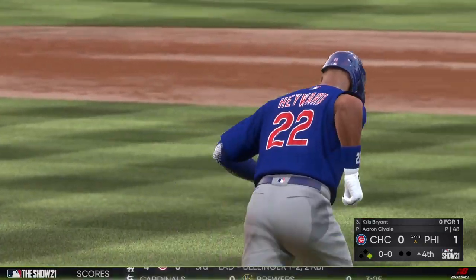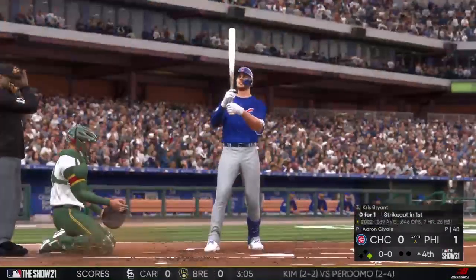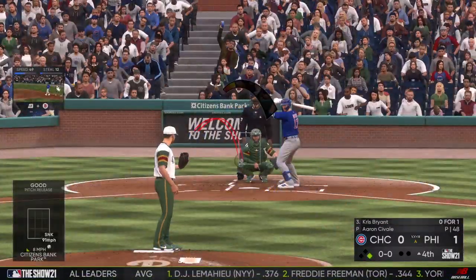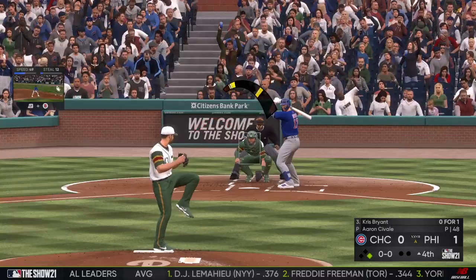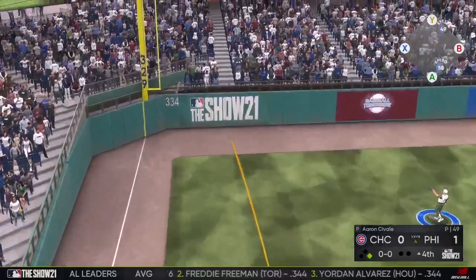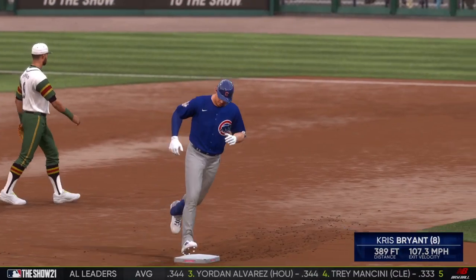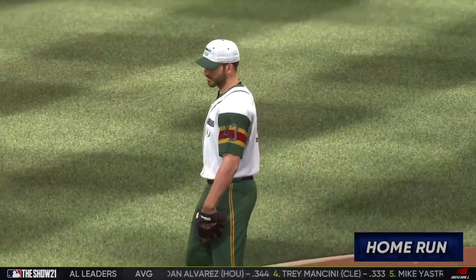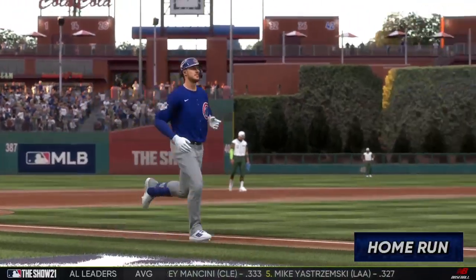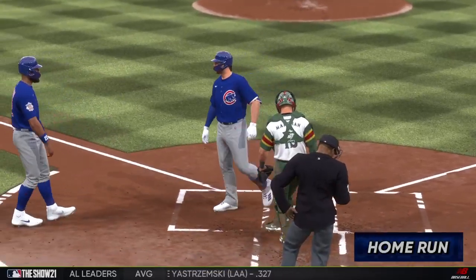They haven't been able to scratch a run across yet, so maybe this walk will jumpstart their offense. Digging in next is Chris Bryant, looking to put the ball in play — he went down on strikes in his first at-bat. Meanwhile, this ball is hit fairly well down the left field line and it stays fair — it's a home run! Chris Bryant plates a pair. His eighth home run on the season, and the Cubs move out ahead two to one.